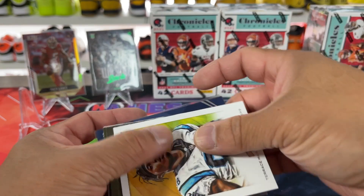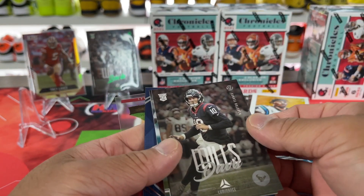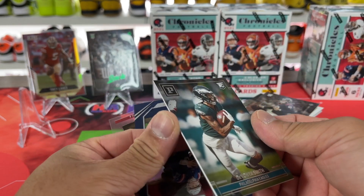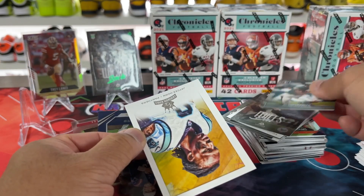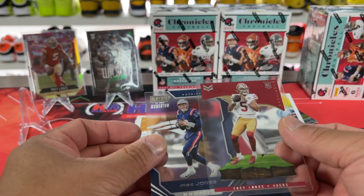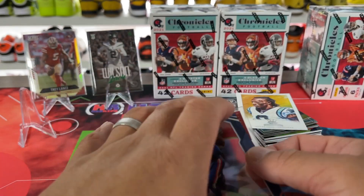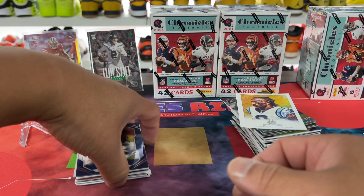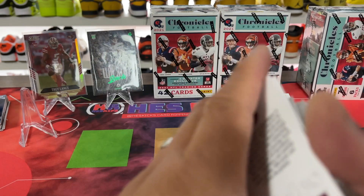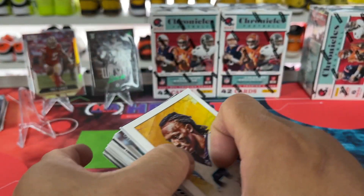Stevenson, Parsons, Trey Lance, Marshall, Mills, Devontae, J.C. Horn. We've got the Mac Jones Momentum and then the Trey Lance — nice. So we've got a lot of these ones, and there's a Mac attack right there. So that's the last four. I'll put these over to the side and let's get into these blasters back here.